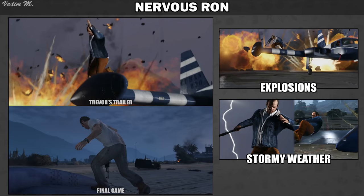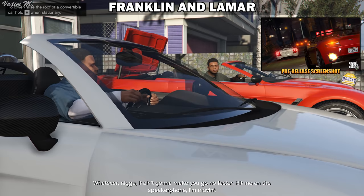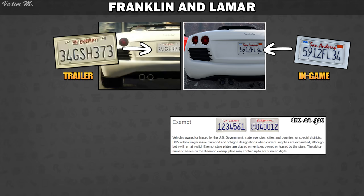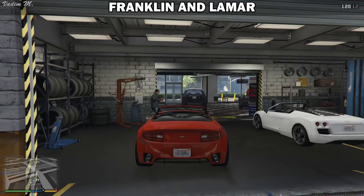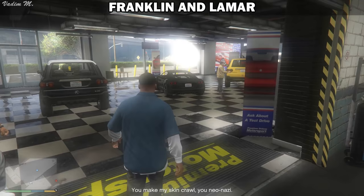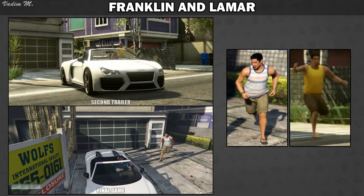According to this pre-release screenshot, the whole event during the Franklin and Lamar mission took place during the night. If you slow down the second trailer, you could actually see that the 9F had an SA-exempt license plate. The SA-exempt plate is based on the real-life CA-exempt, meaning that this specific car is owned or leased by the US government, state agencies and so on. As a result, the cars you stole during the mission weren't just civilian cars, which begs the question: how could Franklin repossess a government car for Simeon? Interestingly, in the previous screenshot both of these cars had civilian license plates as in the final game. As a last note, the dude who saw his car stolen received a different shirt.